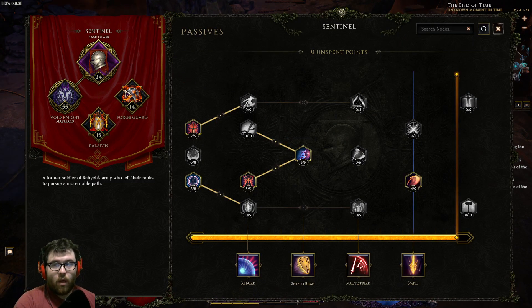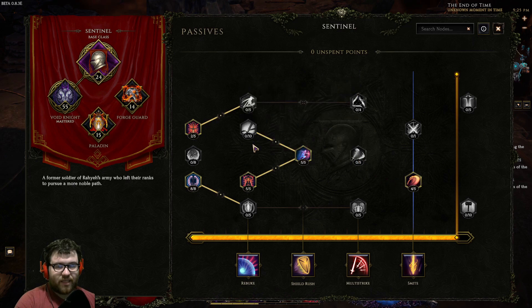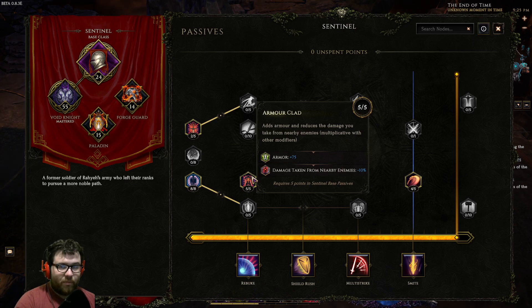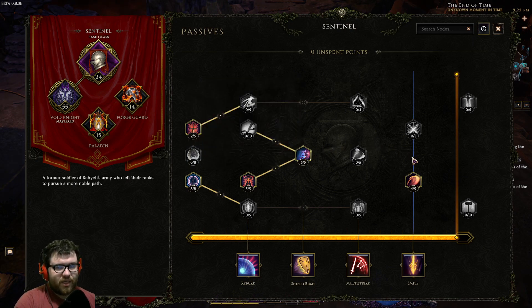For the passives, we take two points into Overwhelm — the two extra physical doesn't really matter, but it gets us to the max in Sentinel. Eight points into Fearless — we want as much HP as possible, plus the DR, since we're always near things with Warpath. Five points into Valiant Charge, which is supposed to apply to Volatile Reversal — I'm not entirely sure why it doesn't — but the health is always nice.